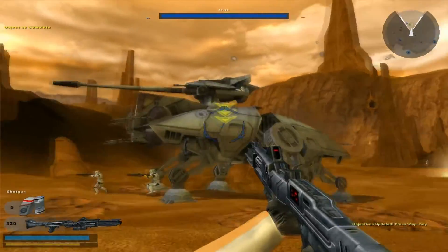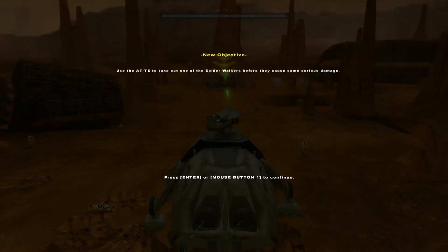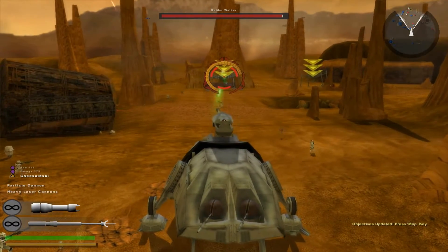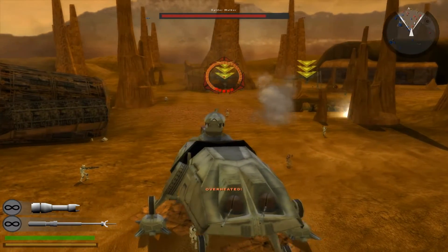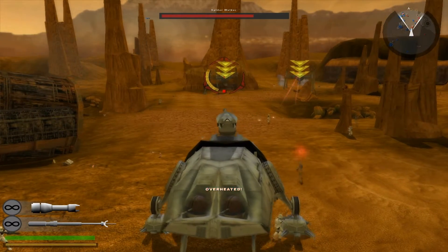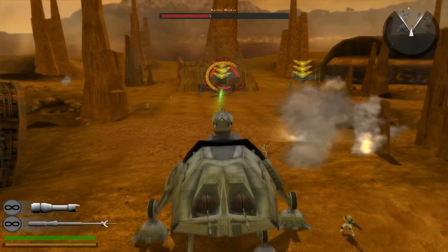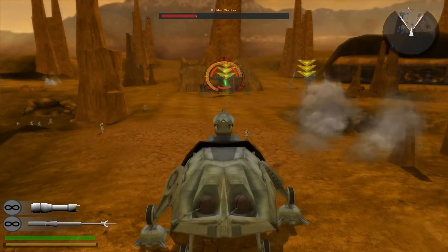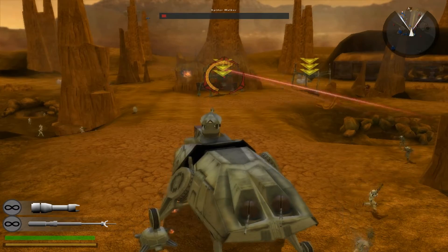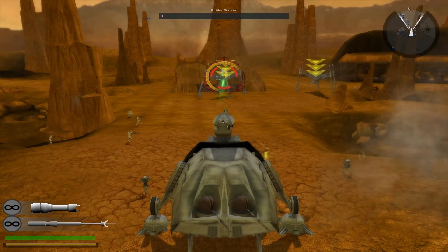So now I've got to get in this thing, whatever it was called. Take out the spider walkers. Now I'm controlling it. The little orange bit going around where I'm shooting is my gun overheating. Like I said, I'm just explaining how the game works to people — I struggle to remember half the stuff in it. And then once we've done the tutorial, the let's play series will get underway properly and it'll just be me playing the game and not explaining everything. Just let the gun cool down and then finish it off.